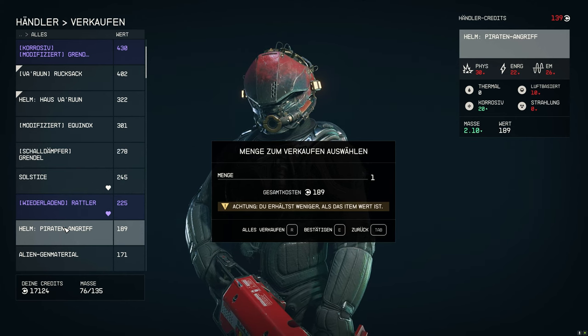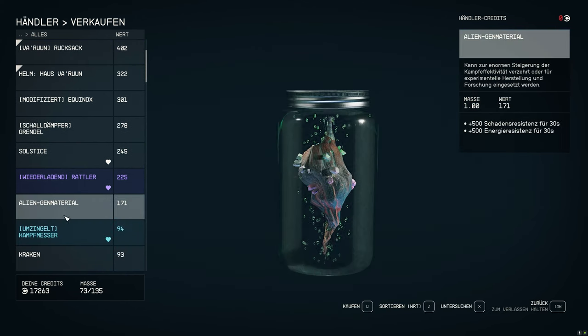Tip number fifteen: stolen goods and contraband. There is a difference between stolen items and contraband. Stolen items are taken directly from NPCs, while contraband is acquired legally so to speak, but is identified as illegal when inspected.